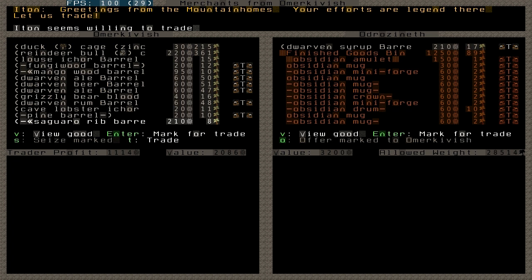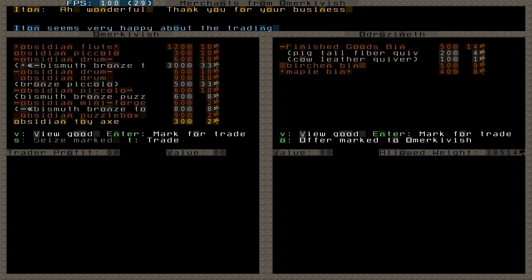Now when I want to suggest this trade I can offer it. That was good — he's very happy about the trading, because he got much more value from it than I got from them. The items in my bins have all been moved. This offering of goods to the mountain homes is important when and if you want to turn your fortress into the mountain home.